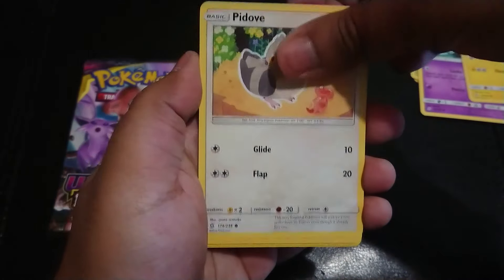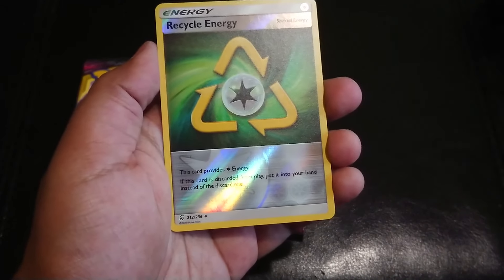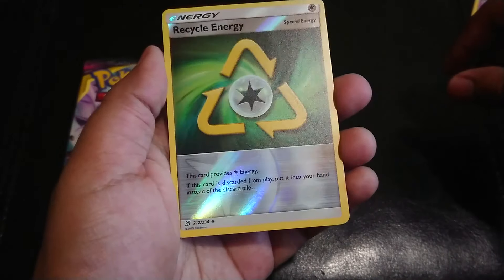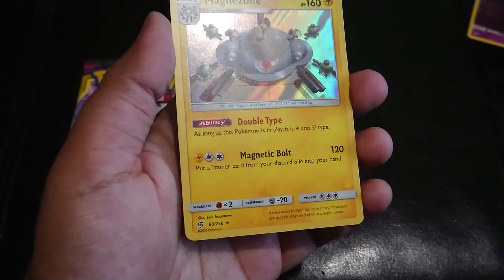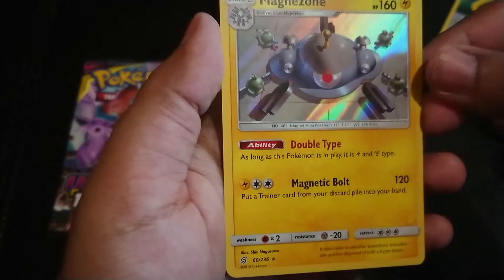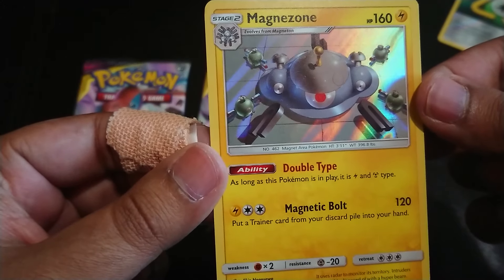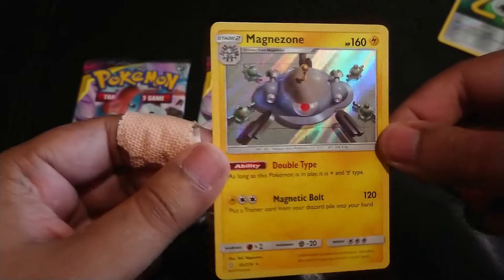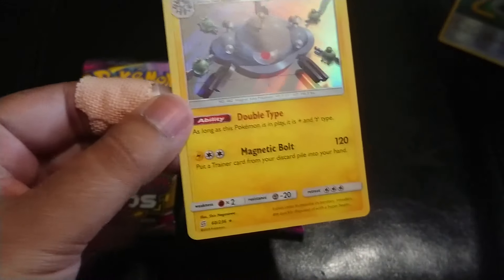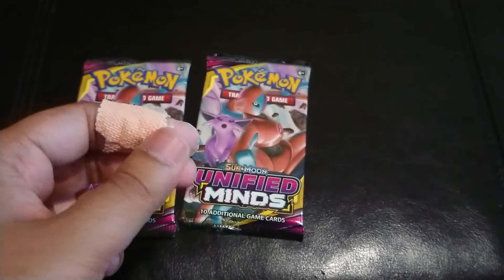Nice little Pikachu there, which I've already got loads of. A recyclable energy half-holo card. And the last card is a Magnezone — look at that! It evolves from Magnemite, not like the old Pokémon cards, but cool. Got Magneton — sorry, Magnezone — holo there. I'll put that in the sleeve and move on to the next pack.